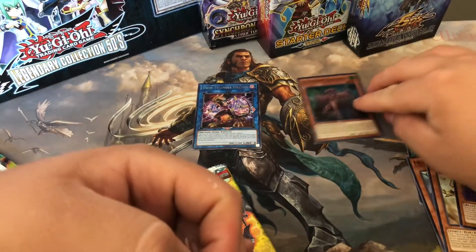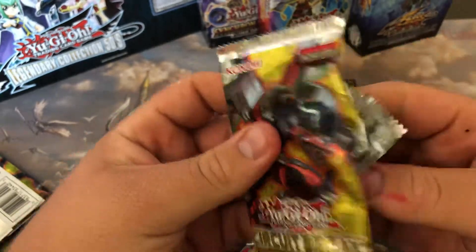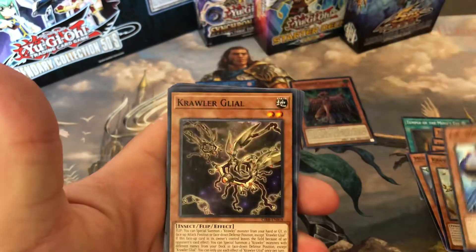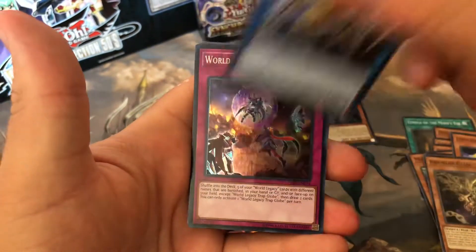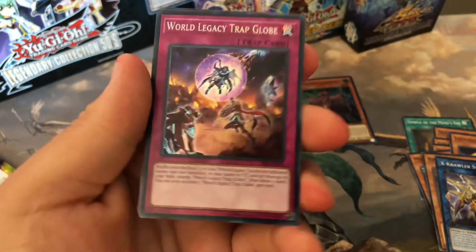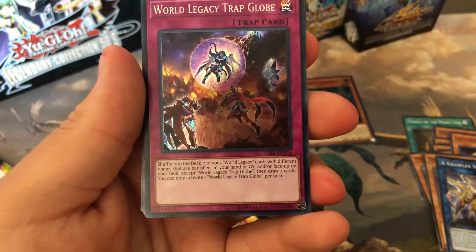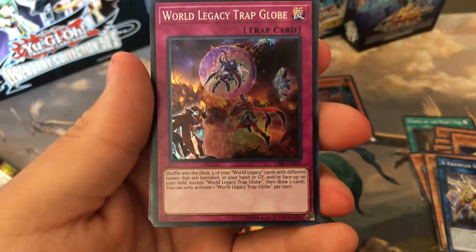Alrighty, next pack — set the rares and the foils right there. Let's see what we can pull. We got FA Whip Crosser, Crawler Glia, X-Crawler Synapses, and World Legacy Trap Globe. Let's see what that card does: 'Shuffle into the deck five of your World Legacy cards with different names that are banished, in your hand, or graveyard, and/or face-up on the field, except World Legacy Trap Globe, then draw two cards. You can only activate one World Legacy Trap Globe per turn.'